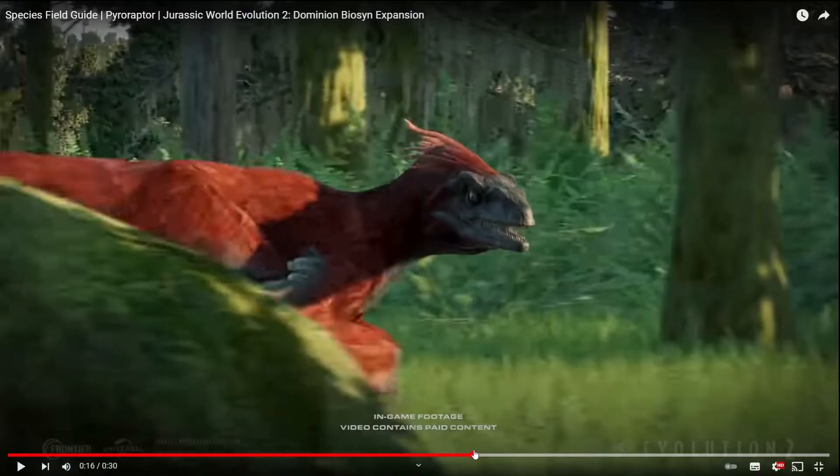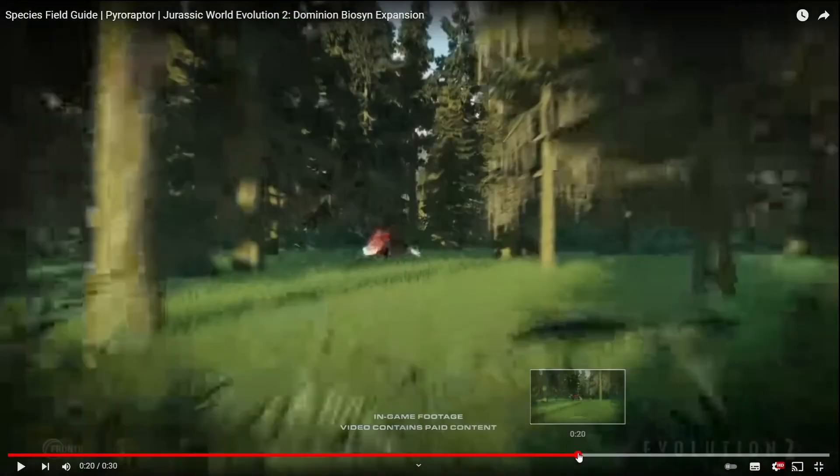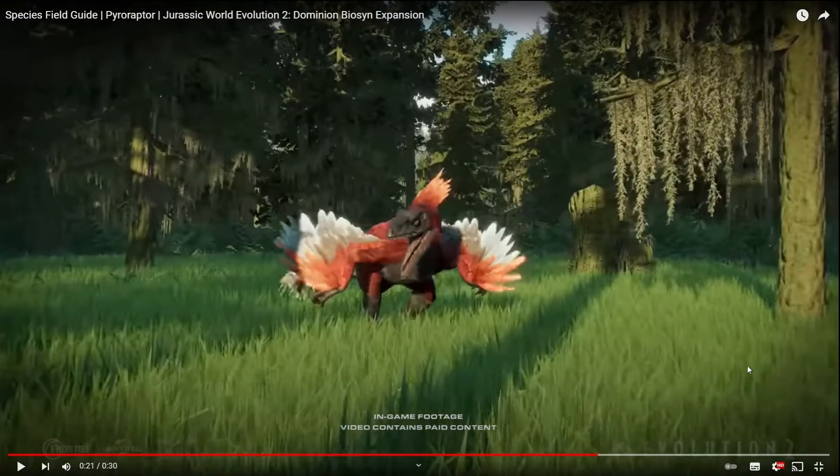Then we just get a shot of it running, getting closer and closer. Then at the end it does a big roar — it just looks absolutely amazing. And if I'm seeing correctly, this is a broken tree. Broken trees, placeable foliage, potentially — question mark. But yeah, that is the PyroRaptor species field guide.